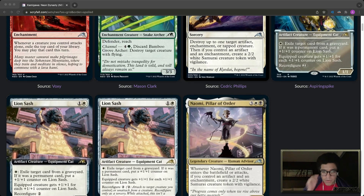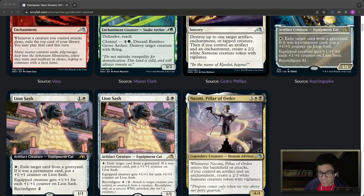The first card we have is Naomi, Pillar of Order — three white and a black — a creature. Whenever it attacks or enters the battlefield, if you have an artifact and an enchantment, create a 2/2 Samurai creature token with vigilance. I think it's a 4/4 which is kind of beefy. I think this effect has been on a few cards and it's a pretty strong ask, so I don't think this is too good — which makes sense because this is an uncommon legendary. We like that.